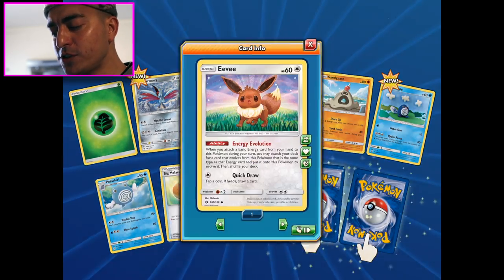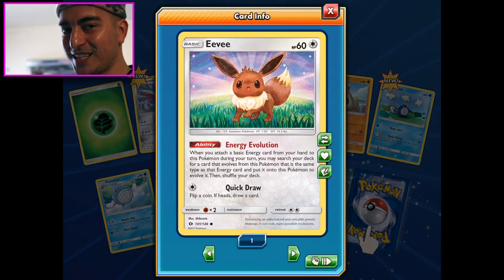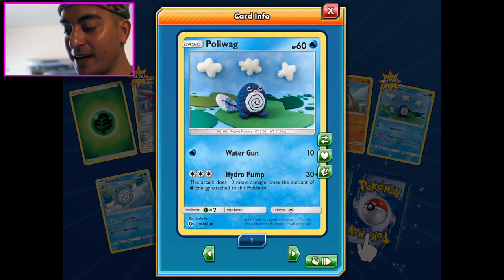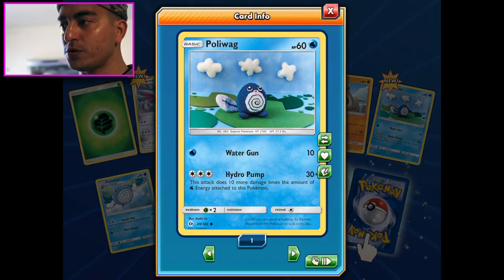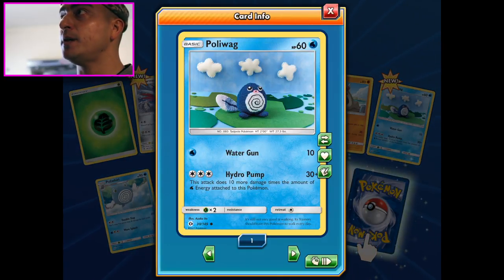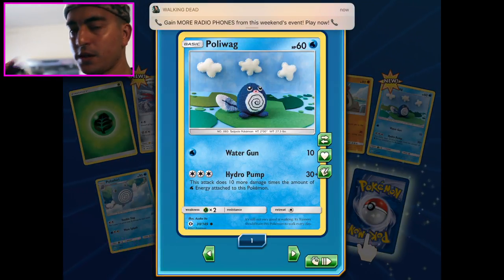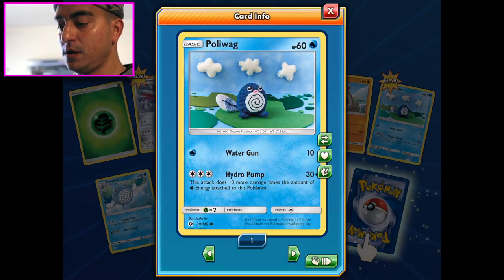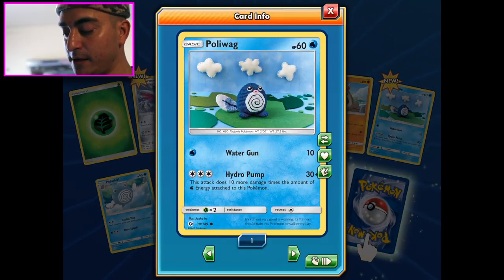Eevee - the new Eevee, which is kind of the old Eevee. I think they brought it back. It's gonna be deadly, it's gonna be nasty - we're gonna have to see what happens. Look at that Poliwag - it's an origami Poliwag, like my pokeball my girlfriend made. That's my babe - and that's an origami Poliwag, sick.